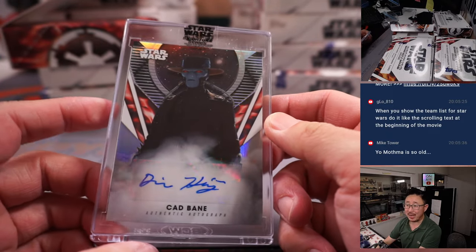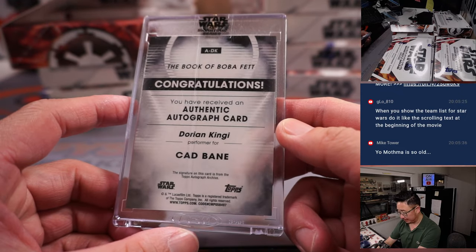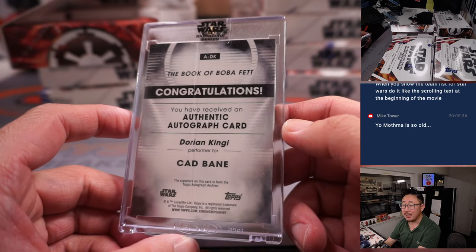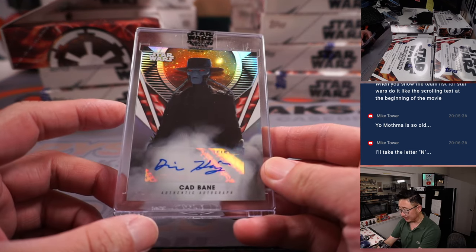We got Cad Bane. Nice. That's Dorian Kinji as Cad Bane in Book of Boba Fett. Cad Bane is for Mark N. Nice.